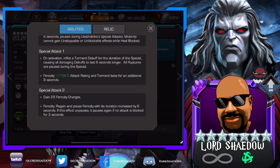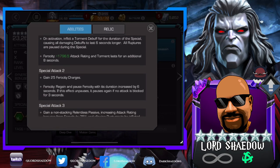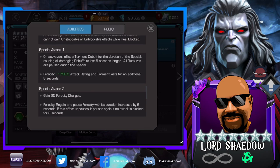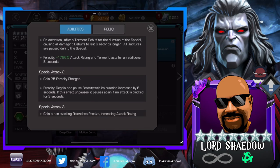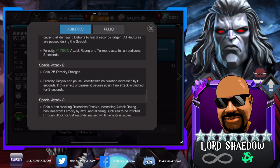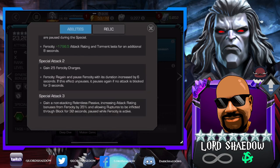Now for the special attacks. Special 1 inflicts Torment, causing all damaging debuffs to last 6 seconds longer. Ferocity grants attack rating. Special Attack 2: she gains 25 Ferocity charges. When you are in Ferocity and fire the Special 1, you get that second bullet point effect. Special 2 also allows you to regain and pause Ferocity during its duration, increased by 6 seconds; if the effect unpauses, it pauses again if no attack is blocked for 3 seconds.